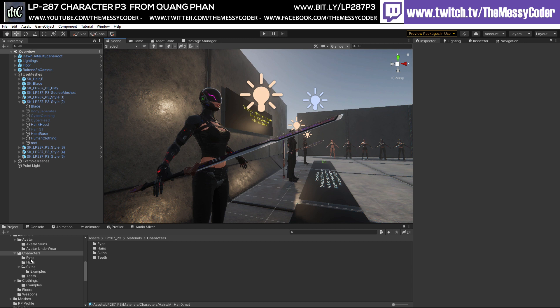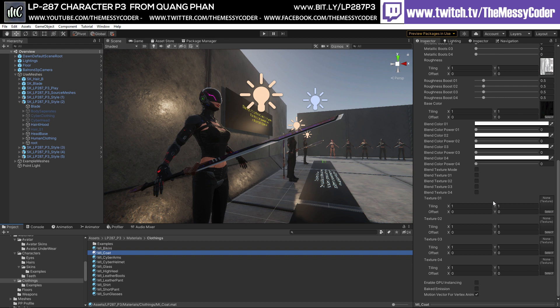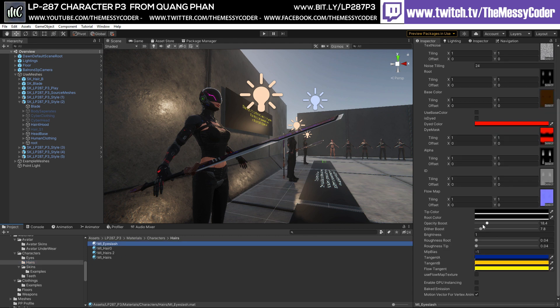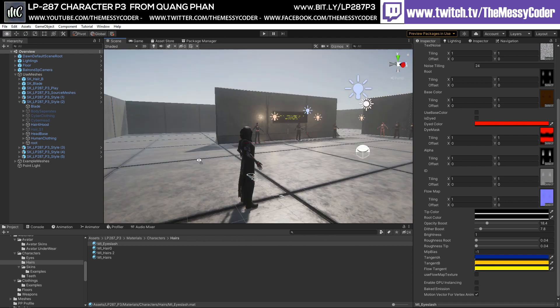His own shader is really easy to use. If I go over to clothing — let's go to the coat here — we can see it's got double-sided ticked, which I can untick if I want. You've got alpha clipping as well that can be turned off if you've got performance issues. There are a load of settings you can play about with. If I go to the eyelashes or the hair, I can make the eyelashes thicker or less opaque. I think it's done a great job — I can't wait to see what more they experiment with.